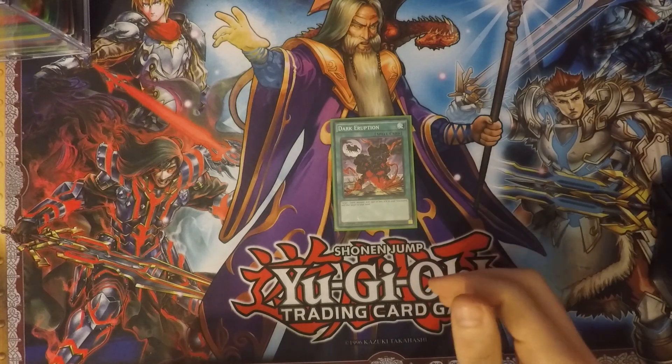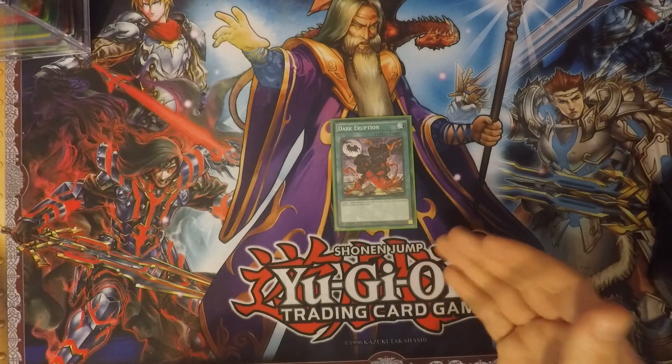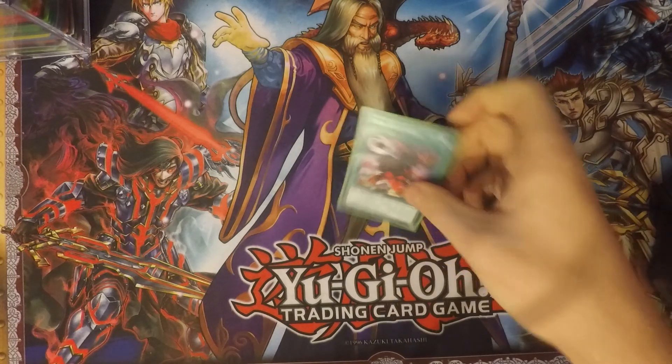Next I run one Dark Eruption: target one dark monster with 1500 or less attack in your graveyard and add it to your hand. That covers a lot of monsters in this deck — Blackstone of Legend, Black Metal Dragon, Red-Eyes Black Chick, Red-Eyes Baby Dragon, Keeper of the Shrine, Battle Fader, and more. Just a lot of targets you can use with this card.